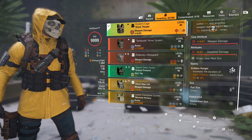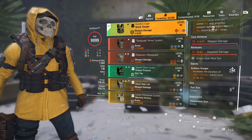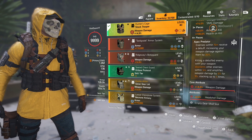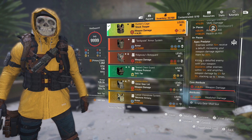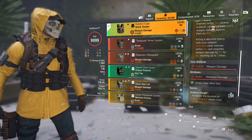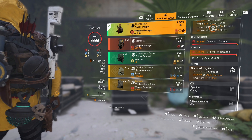Now let's look at the chest piece. It gives you the talent Endless Hunger, which increases the duration of the Apex Predator stacks from 10 seconds to 30 seconds. So the 5% weapon damage amplification you get from killing a debuffed enemy — that boost goes from 10 seconds to 30 seconds just by wearing this chest piece. That's pretty cool.